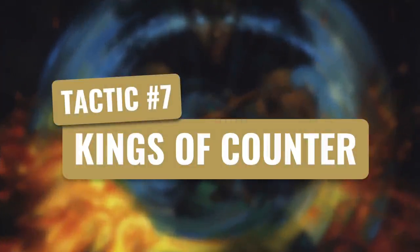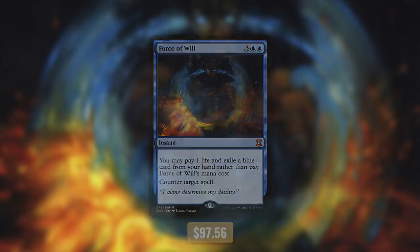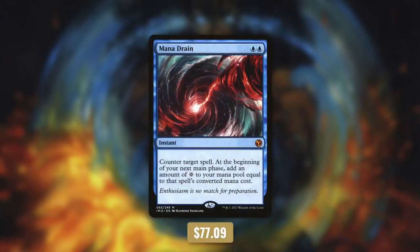So let's move on to tactic number 7: kings of counter. First up we're running Force of Will, which basically counters anything for free — okay, it's not entirely free, it costs us one life and one blue card, but that's worth stopping our opponents from doing what they want. And of course we're running Mana Drain, which is essentially a much better Counterspell — it counters a spell and gives us mana for doing so.